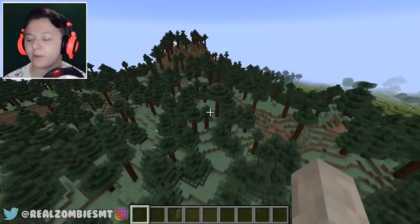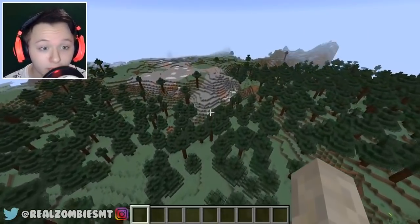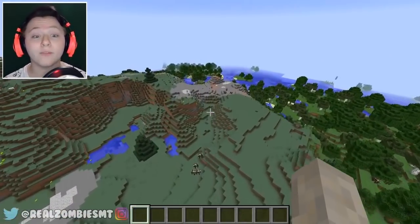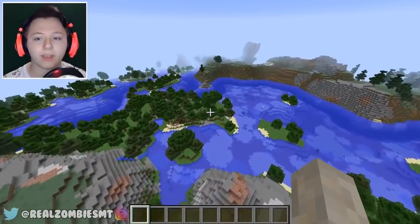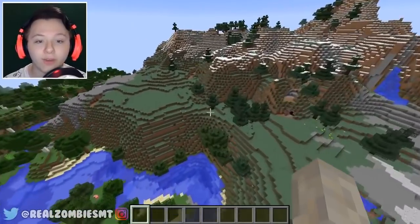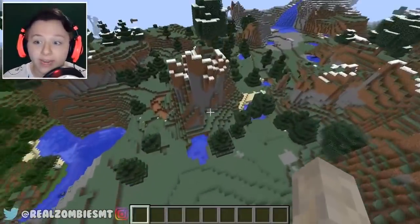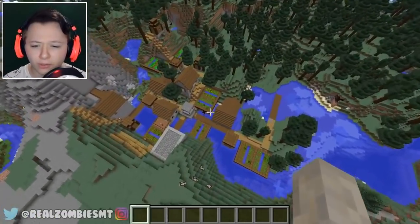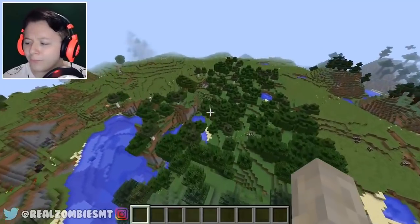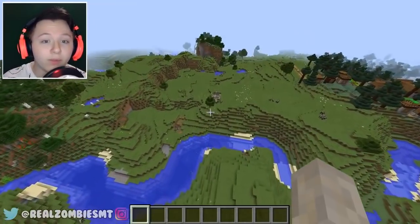We're going to pretty much fly around and see if we can find anything. It might take a little bit of time, so hopefully it doesn't. I'd like to experience the granny biome as soon as possible. Worst case scenario, if we cannot find the granny biome, I can go into world settings and go into a custom game and make the biomes really small so it's a lot easier to find them. But let's try to find it normally first — I don't want to use any cheats.